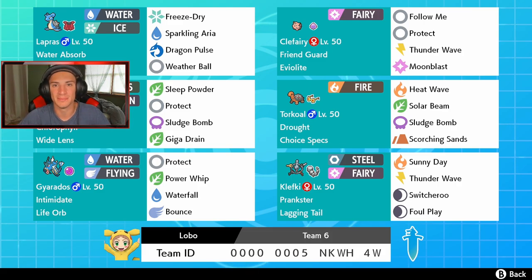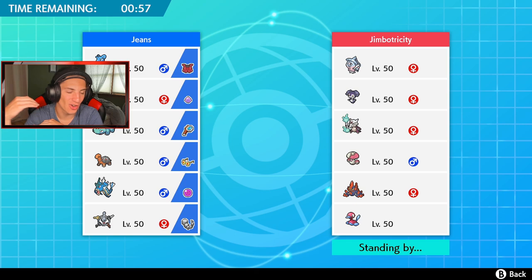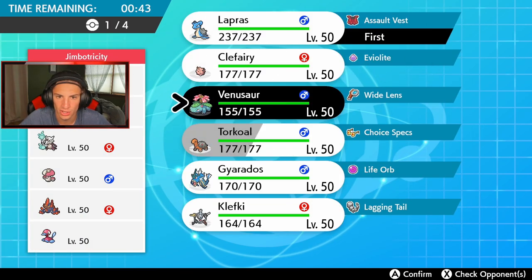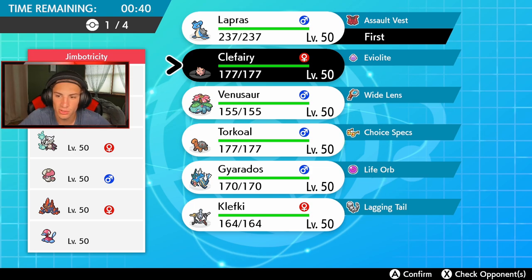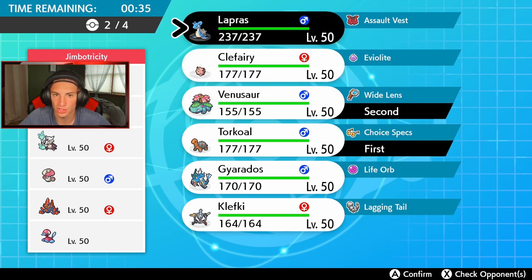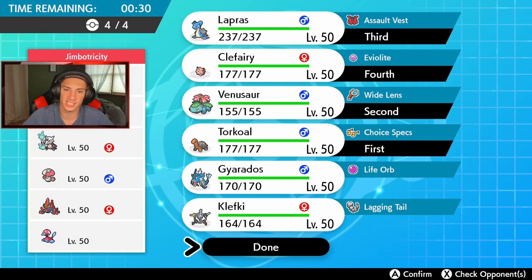First battle coming at you guys — this guy has a full-blown trick room team with Hatterene, Indeedee, Marowak, Amoonguss, Gigalith, and Porygon2. Just all-around trick room, all-around slow Pokemon. I don't even think we bring Klefki into this one because if he sets that psychic terrain Klefki can't really do much besides throw a Foul Play out. Should I go Lapras? Let's go Lapras. I definitely want to bring Torkoal as well — let's go Torkoal, Venusaur to get us started and bring Lapras and Clefairy in the back end.